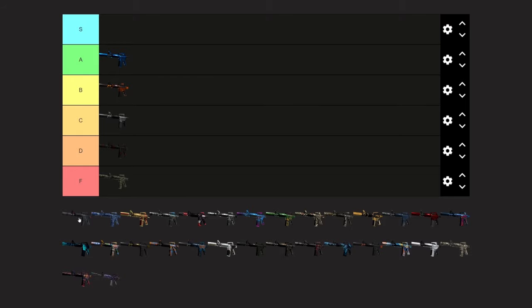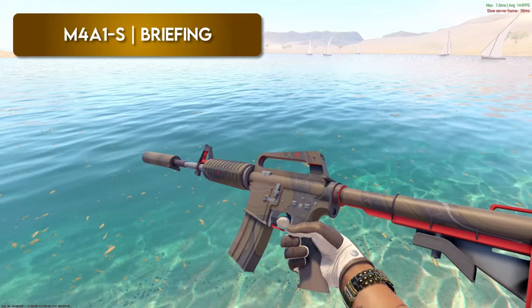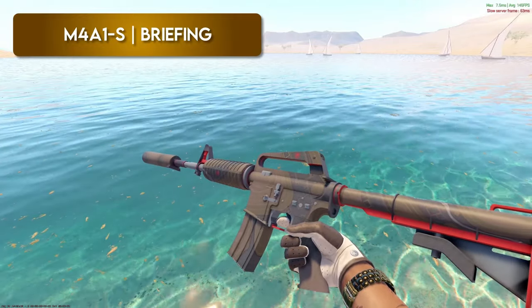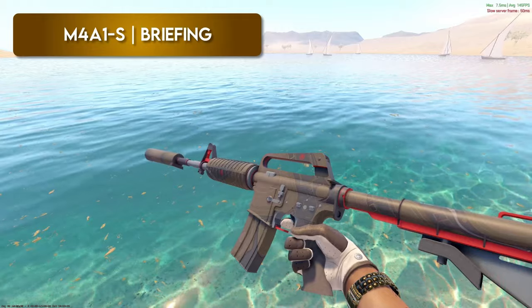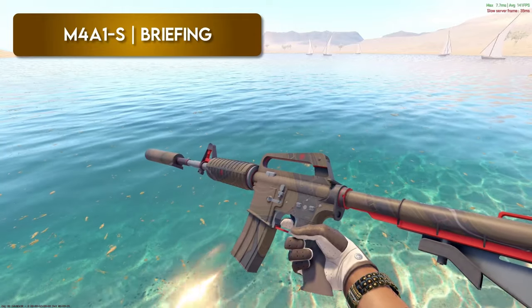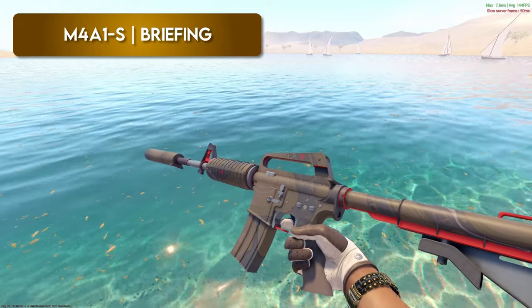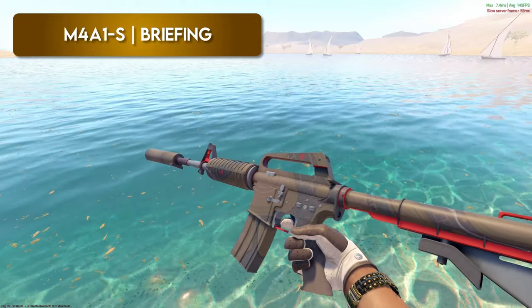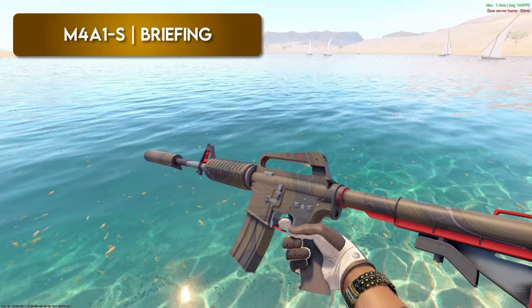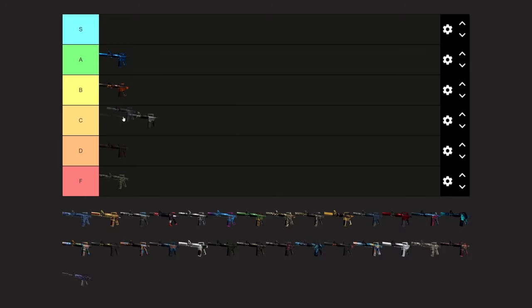Next up, the Briefing. I get pleasantly surprised when I see people using this skin in game because I don't see it that much. The gray, blue, and red — it's not the best skin, but I think it might be low B for me, up there with the Atomic Alloy. The only issue is even in factory new condition it's still scratched up. I don't like when skins are like that. Because of that I'd probably put it under the Basilisk in C. Maybe we meet in the middle and go top of C.